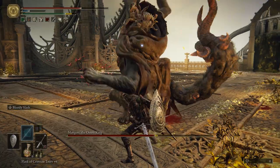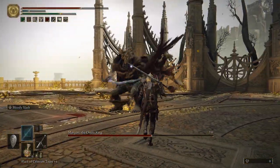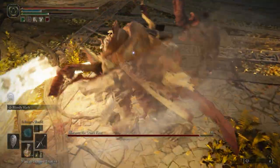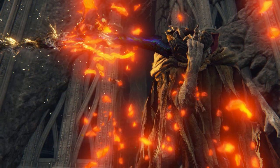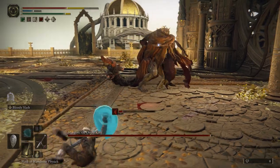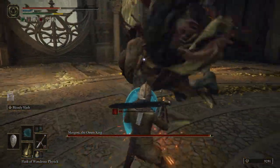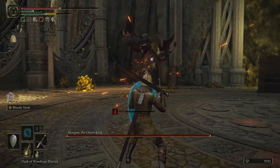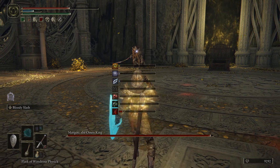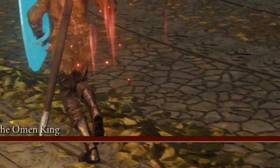His first phase is very similar to his original second phase from when you first fought him. He uses glowing weapons, like his throwing knives and hammer. This time, however, he will also use a longsword in his right hand. The sword doesn't do any elemental damage in phase 1, so you're able to block it with relative ease, so long as your shield has 100 guard absorption. It does do some bleed damage, although this wasn't a problem because the bloodloss buildup depletes so fast.